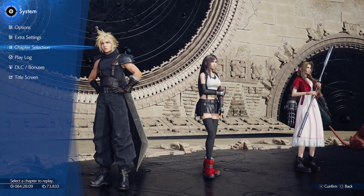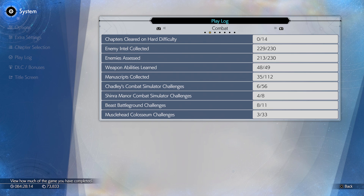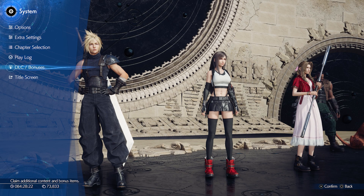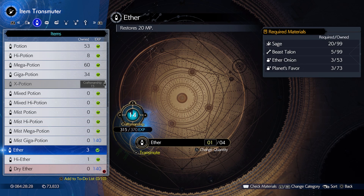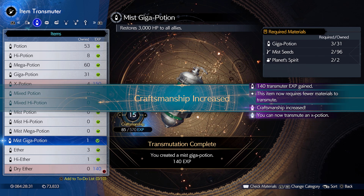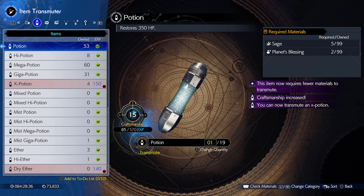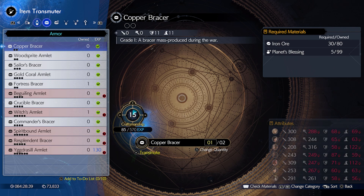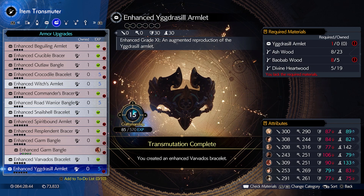In order to do that, let's check the play log. We have to complete the other four combat challenges in order to progress through and get that last staff. Let me check if I have anything... Oh yeah, nice. Enhance that.